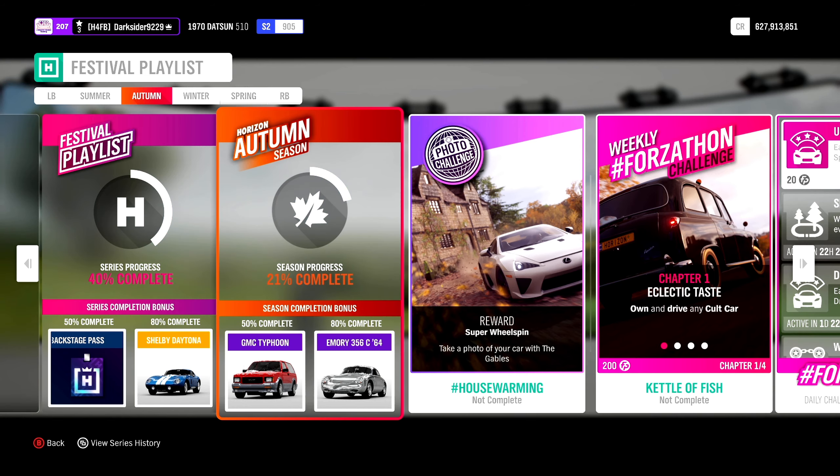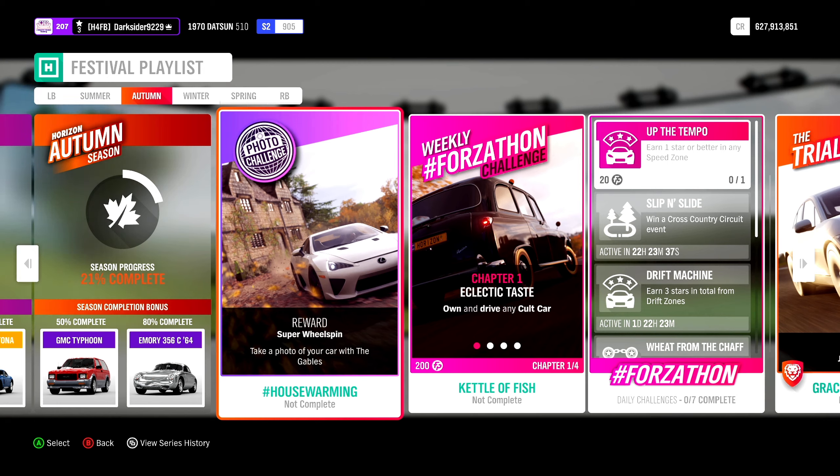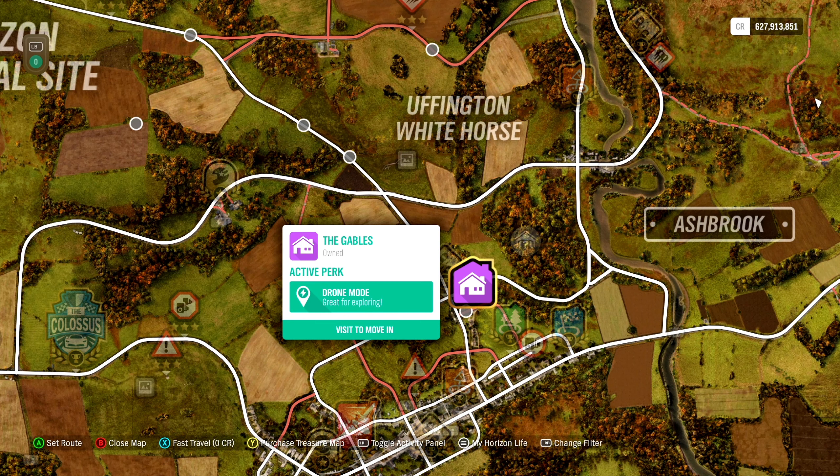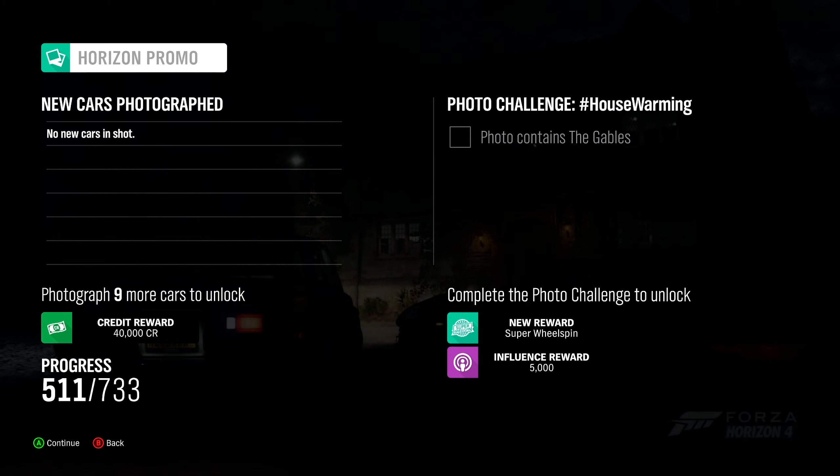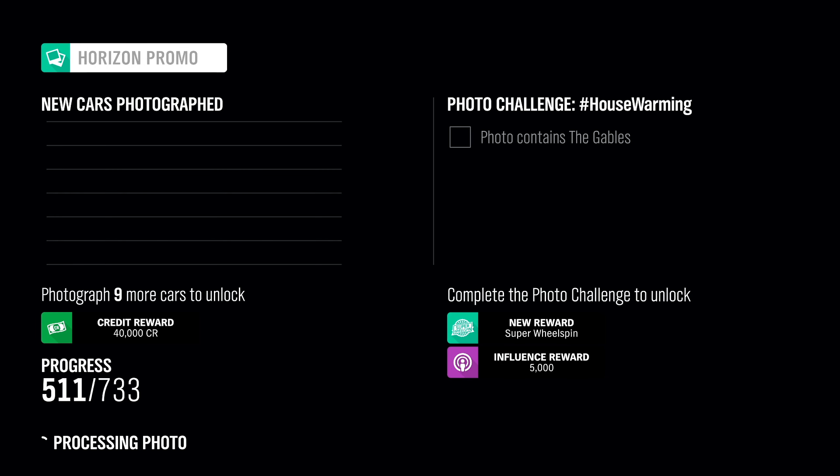For the first 3% of the season towards 24%, the photo challenge: hashtag housewarming. Take a picture of your car and The Gables. That is the first house you get to own, right here. If it doesn't work from the first snap, try zooming out a bit. I got it on the second try too.